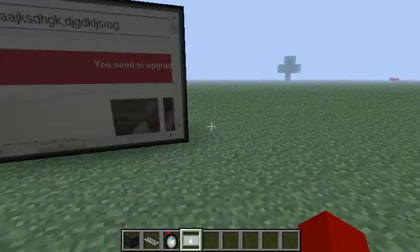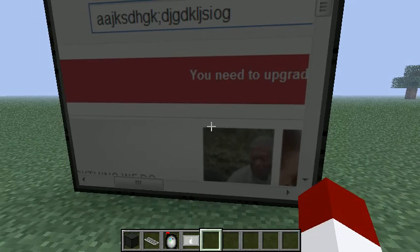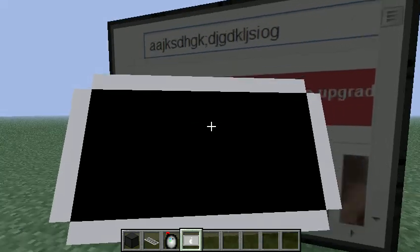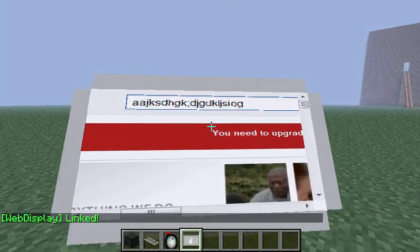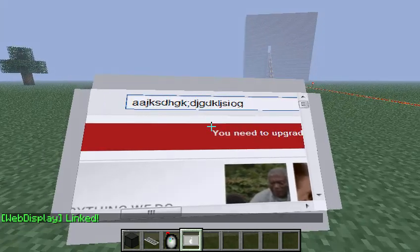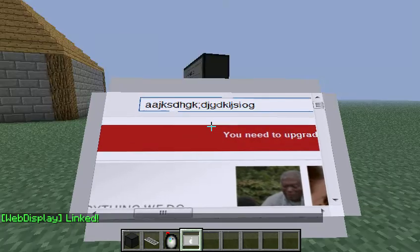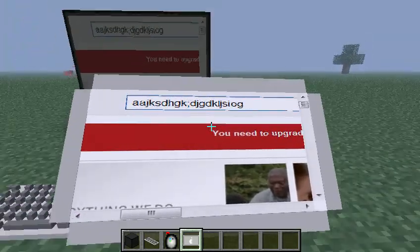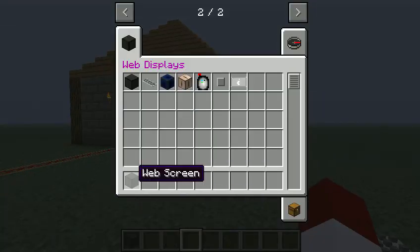Something new for everybody of this generation. The mine pad — it's just like an iPad, except it's for Minecraft. You right-click on that and you're able to see the Morgan Freeman down there. That's pretty much it.